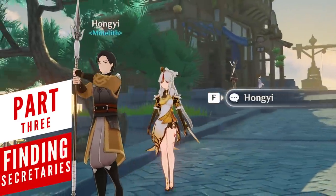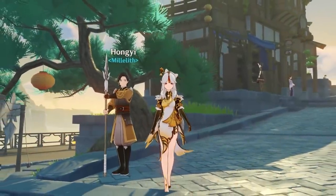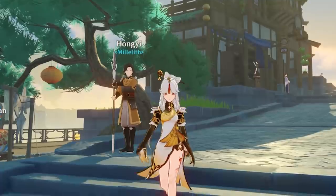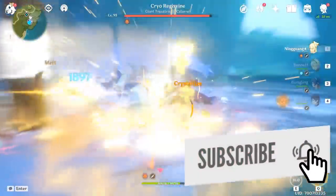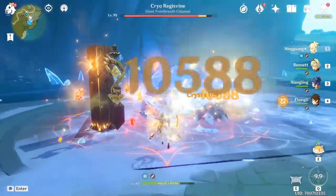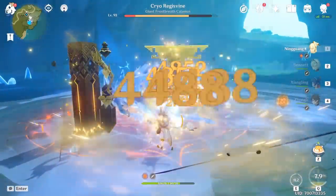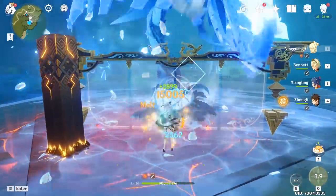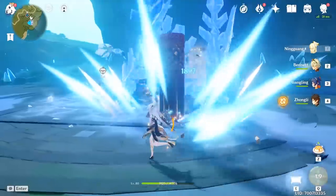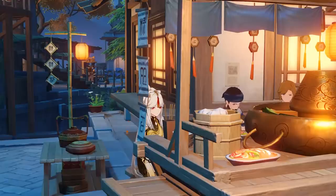Ningguang knows how to pick the best secretaries, and it's no different when building a team with or around her. One important thing to understand is that because she's from the Geo element, you won't be able to boost her damage with Archaic Petra if you use another Geo teammate, and the same applies to Anemo characters using the Viridescent artifact set since you can't swirl Geo status on enemies. But you can look at this as a blessing in disguise since you get more freedom in choosing teammates and their equipment.